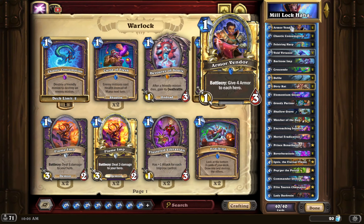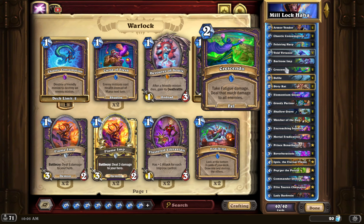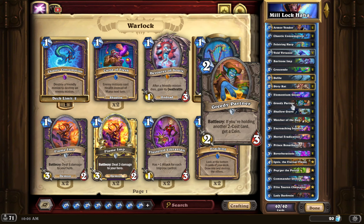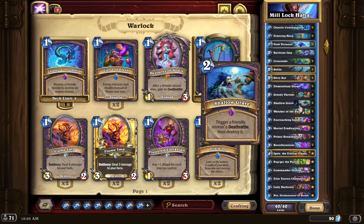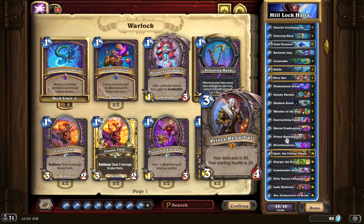We have a lot going on in this deck. We have a bunch of life gain to help us stay in it: Chaotic Consumption, Fellstring Harp, Dirty Rat for disruption, Crescendo to juice up Fatigue damage. I want to throw a second Breathstone Imp in here — it probably helps fight the early game and juices up your Fatigue. We have Geode to draw a greedy partner, fifteen two-drops, and Shallow Grave to trigger Rin.